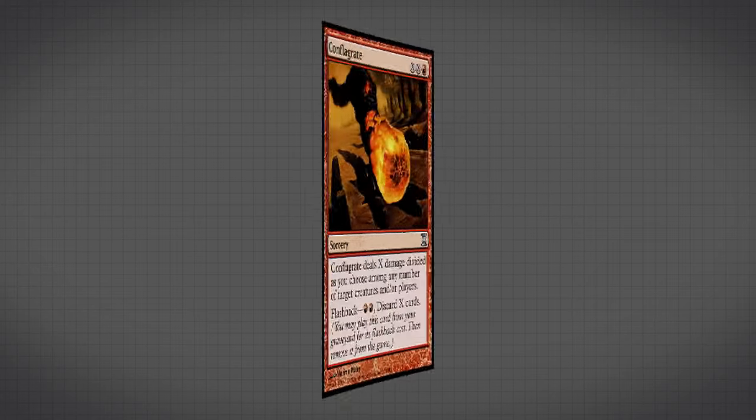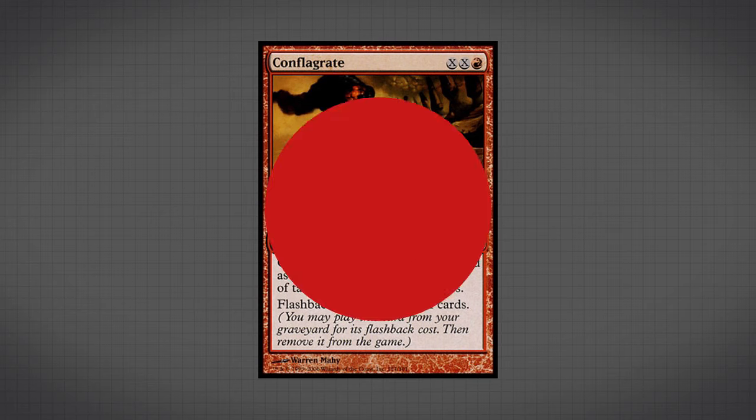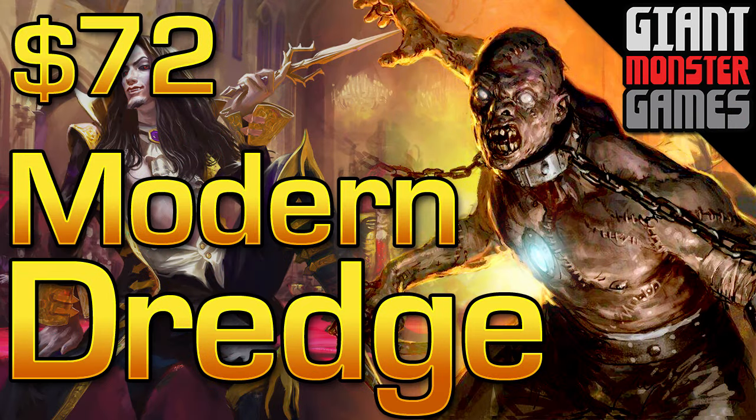Life of the Loam also works really well with Conflagrate, which has a flashback cost of discarding cards. So we can use Life of the Loam to pull a bunch of lands out of our graveyard, then discard them all to deal a ton of damage divided as we choose amongst any number of creatures or players. This is often used in the top-eight deck to finish the game, dealing direct damage to your opponent's face for five or six damage easily. And lastly, you can always upgrade your mana base — lands cost a lot of money and I don't include them in these budget deck builds. That's going to conclude our budget Modern Dredge deck tech. If you enjoyed this video, give it a thumbs up and subscribe to Giant Monster Games. Until next time, I'm Adrian — don't forget to game like a giant monster.